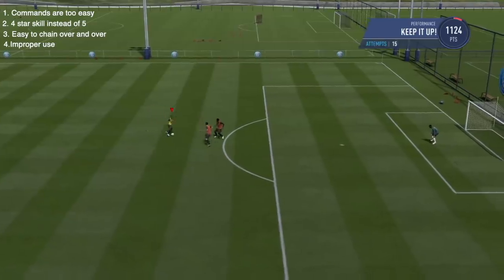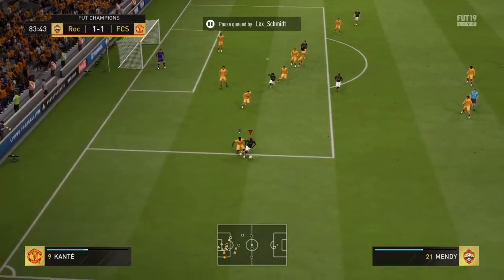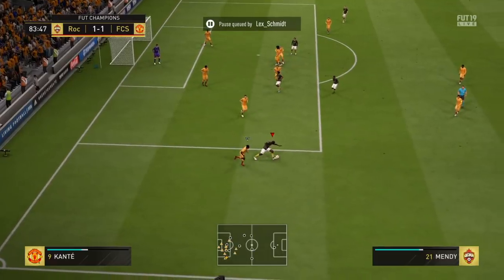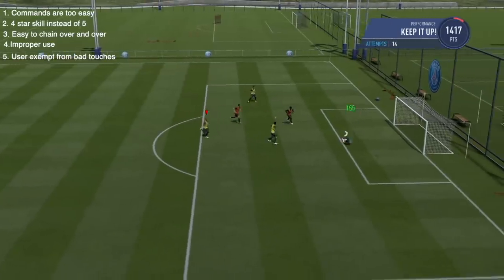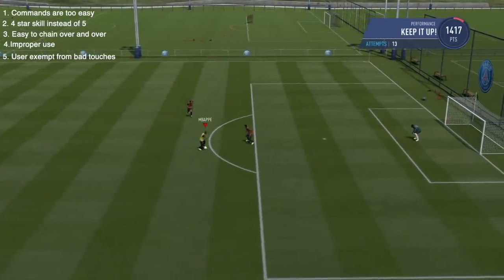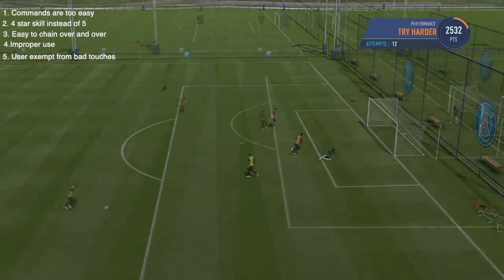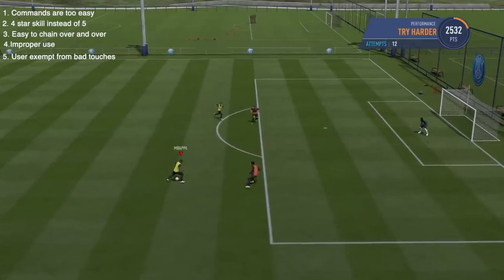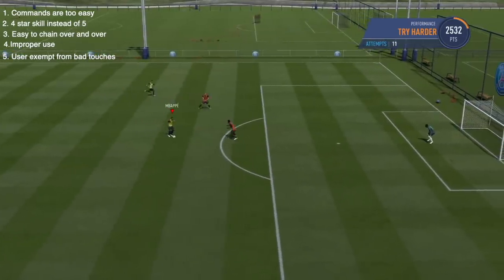When you do the la croquetta, the user is exempt from all the animations that we hate this year. When you're left stick dribbling and your player gets grazed and he just hunches over and does a drag touch and starts dribbling slow and you lose possession — all those things do not happen when you do la croquetta. That's how broken the skill move is. It's the one skill move that allows you to not be pushed over.